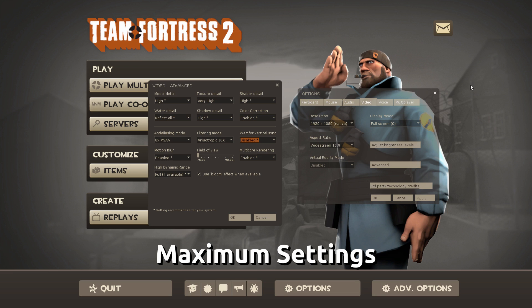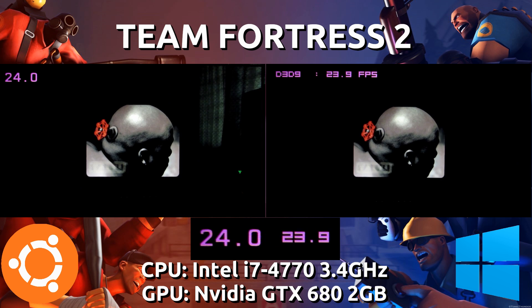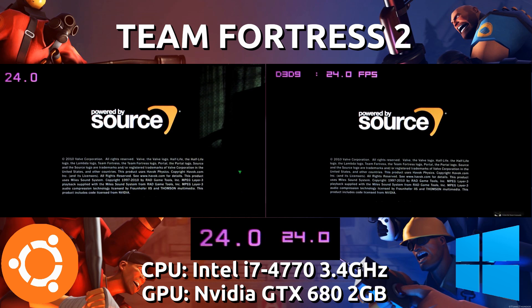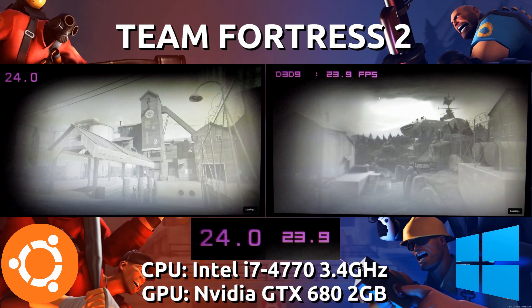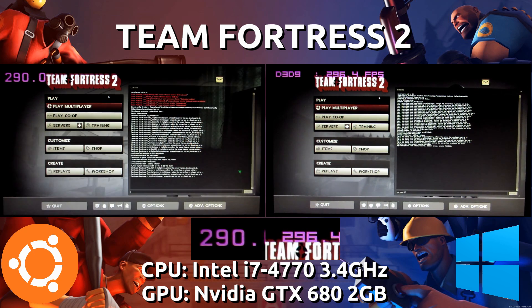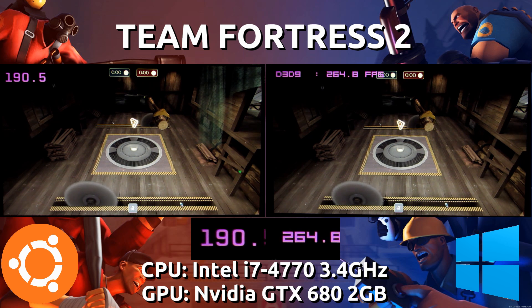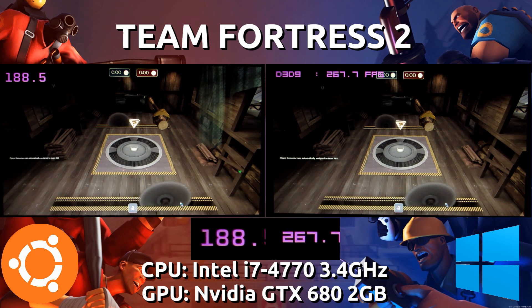Now we're jumping into maximum settings. Resolution stays the same at 1080p. The only difference is that the Windows side can go up to 16x CSAA for anti-aliasing, but I don't do that — I keep them both at 8x MSAA. Once again Ubuntu is on the left and Windows on the right. At max settings we're seeing quite a considerable lead on the Windows side now, which is very peculiar — Ubuntu stays around 180-190 while Windows reaches 280.